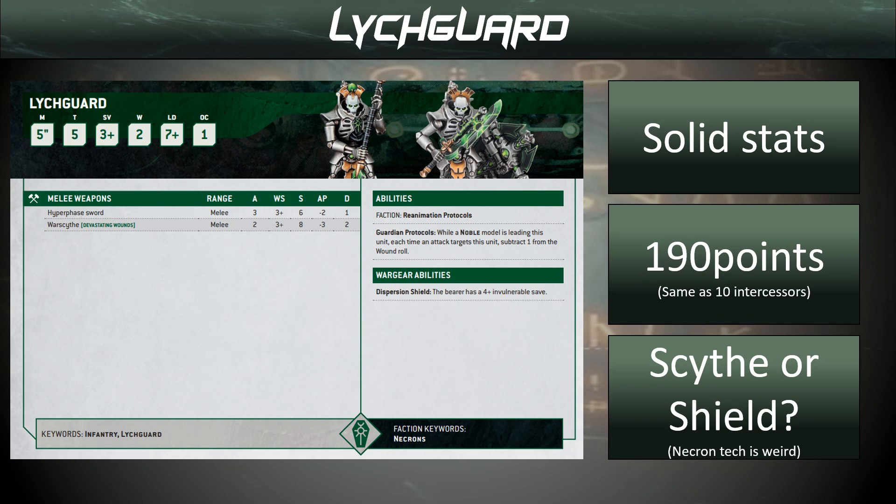Weapons: we have a Hyper Phase Sword — 3 attacks, Weapon Skill 3 is good, Strength 6 is very good, that's quite a good anti-elite stat line, AP2 pushes Terminators to their invulnerable save. Anything on a 3+ is going to a 5+. However, we could take a War Scythe: only 2 attacks — not so good — Weapon Skill 3, Strength 8 — very good — AP3 — very good — flat 2 damage — much better. So they hit quite hard.